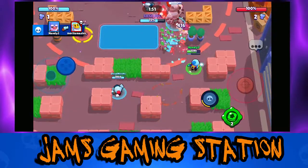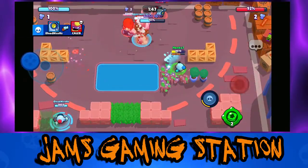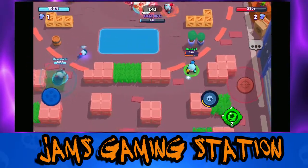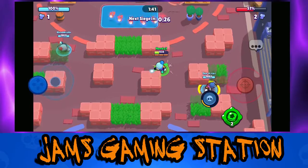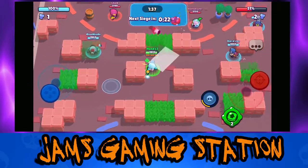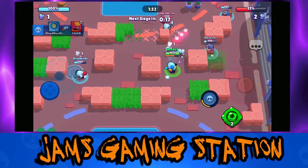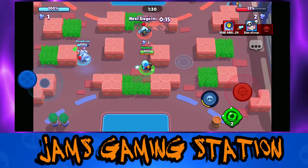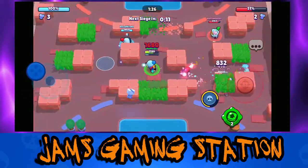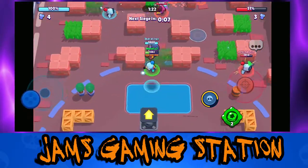Even if Gale's super doesn't do much damage, it still has great utility. He's viable in all modes except maybe Bounty. If you have his gadget, he downright breaks Heist and Siege - putting a jump pad down and launching your whole team onto the IKE or safe allows you to do massive damage with very little effort and can outright win games. His drawback is that he's a lot better with his gadget and stunning star power - the stun from forcing enemies into walls can almost guarantee a kill with full ammo. But you can still push him without these; they just make him a lot better.